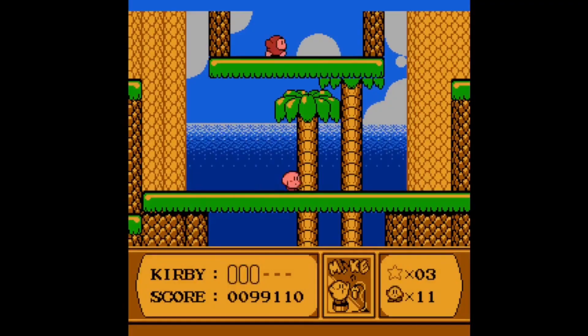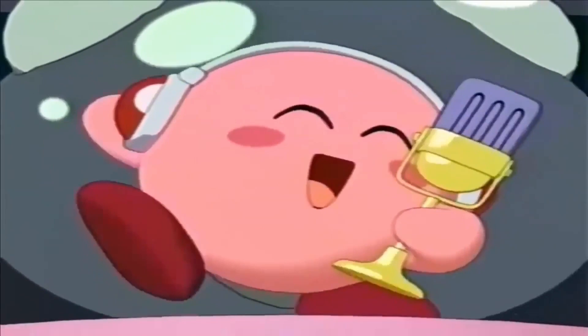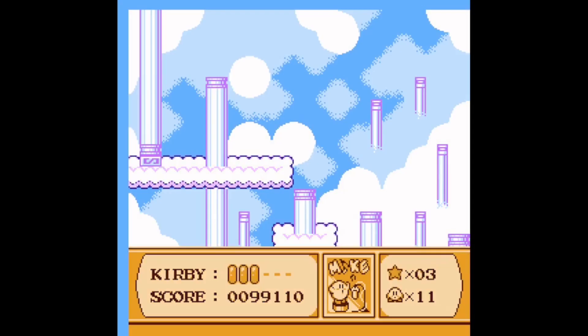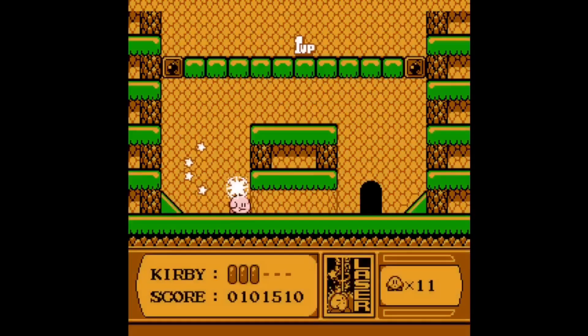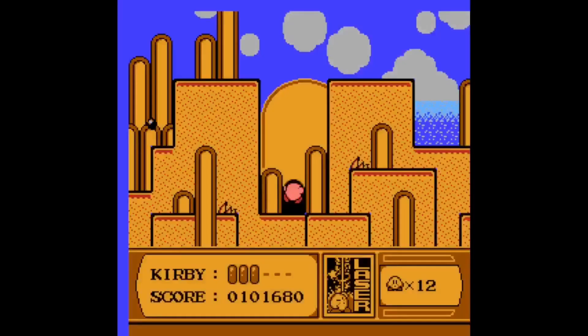After beating the mini-boss, when Kirby inhales it, he will gain the microphone ability. This grants Kirby the ability to damage enemies three times with his favorite song. The third section of stage 4 is a clouded area, and now that I think about it, this game isn't always very linear in its design. The fourth section is a secluded area where Kirby can obtain a one-up by using the laser ability.